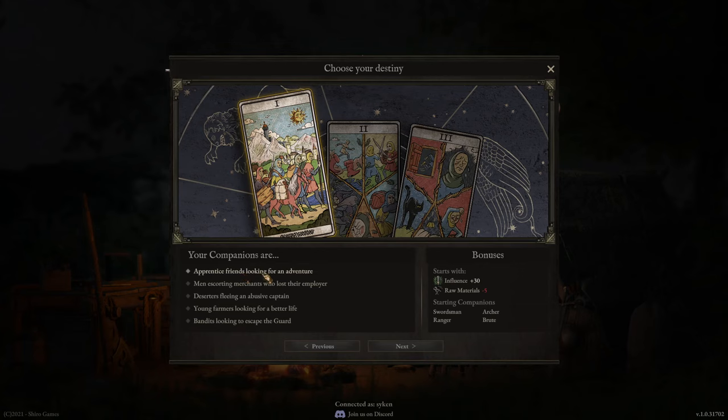We're going with 'apprentice friends looking for an adventure' simply because swordsman, brute, ranger, and archer are a nice combination. Both the brute and swordsman can be tanks, while archer and ranger can be damage dealers. Both swordsman and brute can also do AOE damage. Actually, the warrior would be nice as well — swordsman, warrior, ranger, archer. The warrior can be our AOE melee DPS. Let's do that.